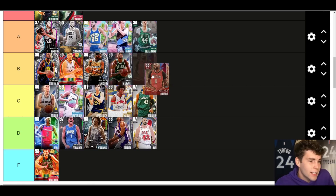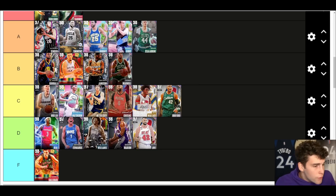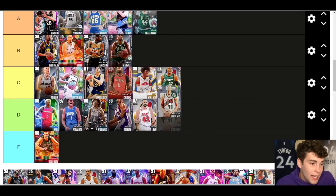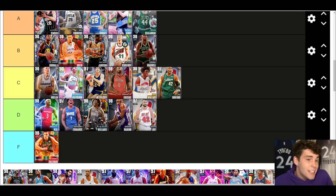DeMarcus Cousins — C tier. If you had the Hero Boogie he'd probably be A tier; Hero Boogie is quite a bit better. I just don't love DeMarcus Cousins in MyTeam and I never have. Deadlift Shrimpo up next — B tier. Good release, 6'10 at the three, just does a lot of things for you. Not the best card in the game, but a card you can use and have decent success with.